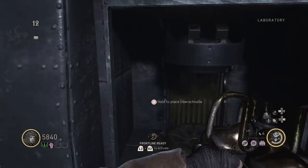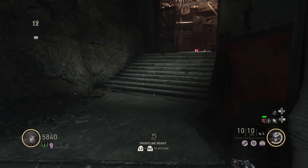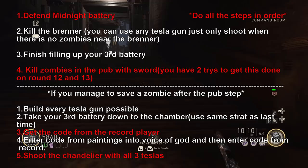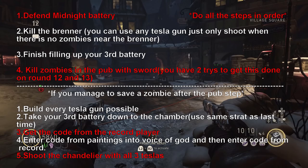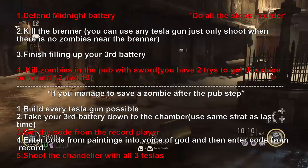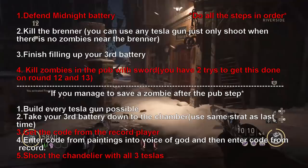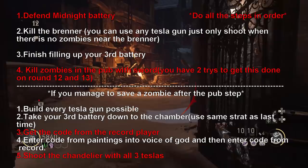As soon as round twelve starts, pick up your midnight battery and place it in the power transfer machine. Wait for that green bar to go to red, then activate Frontline. For the last and final time, I'm going to put on screen the amount of things we're going to do for round twelve, and then continue with the guide. There are two different sections: the top one with four steps and the bottom one with five steps. The reason it's split this way is because for step four on the top section, we're going to be killing zombies in the pub with the sword, and you might end the round. If that happens, you're going to have to do the bottom section on round thirteen. But if you manage to save a zombie, you can do the bottom section on round twelve and have the rest of round thirteen completely free. Also, for top section step three — finishing filling up your third battery — you can choose to do that on round twelve or round thirteen. I already showed you step one of the top section, so we're moving on to step four: getting kills in the pub area with the sword to feed the record souls and get the code.